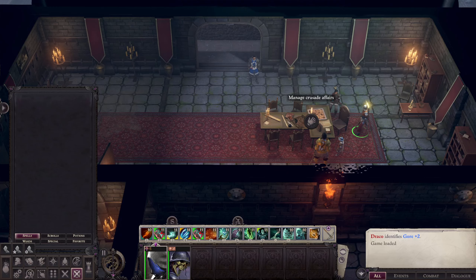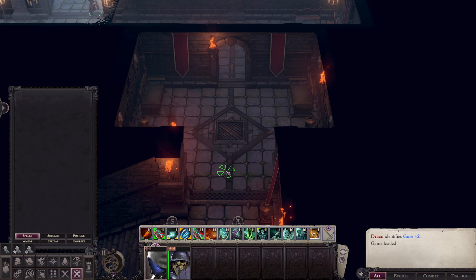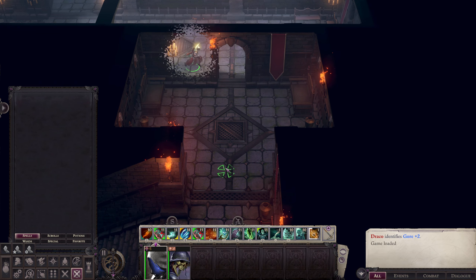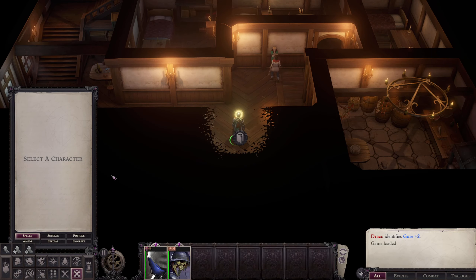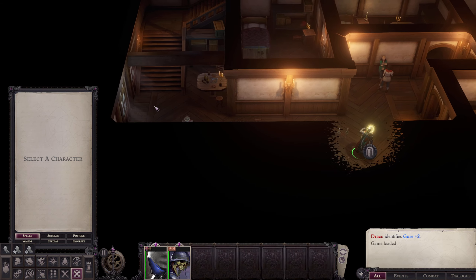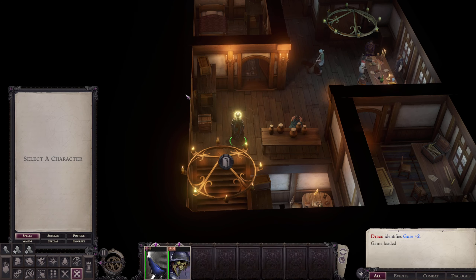Welcome back, picking up right where we left off. As promised, we are going to get ourselves a new companion. We're going to buy a companion and get them built up, because Regil is great but he's not a main tank kind of guy — he is very much an off-tank kind of guy.